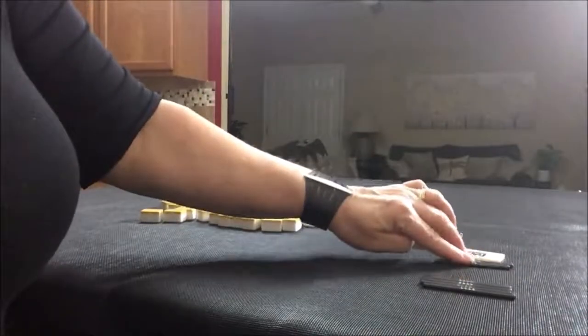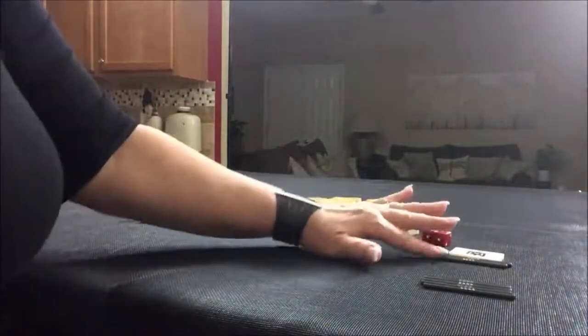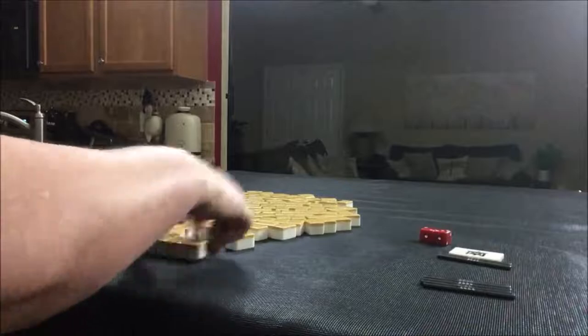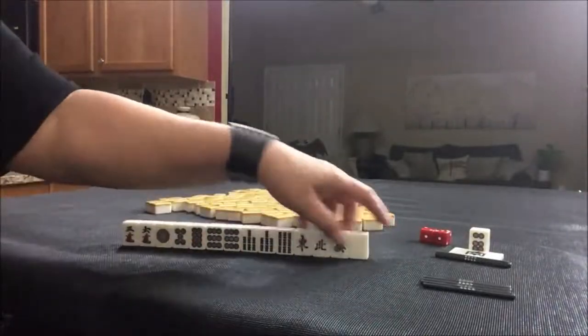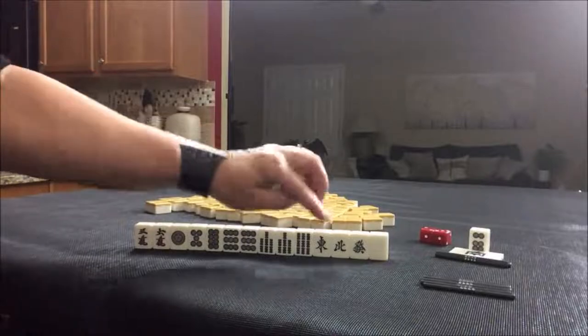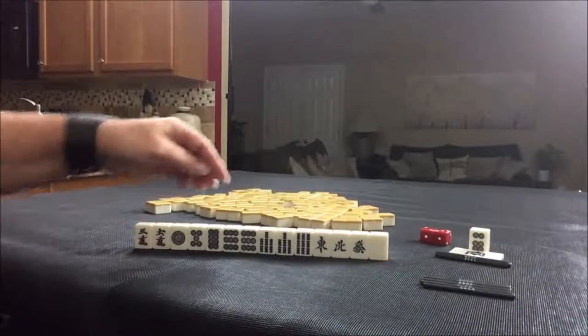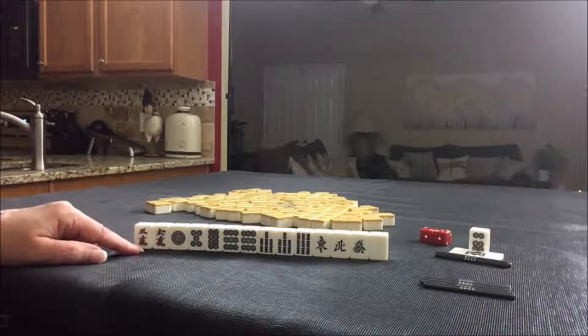South round, pull two. I rolled a five — we'll be east for this one. We have two cracks, five dots, three bams, single honors, winds and dragons. We have two pairs: sevens and nines. If these were your tiles, what would you focus on and what would be your first discards?